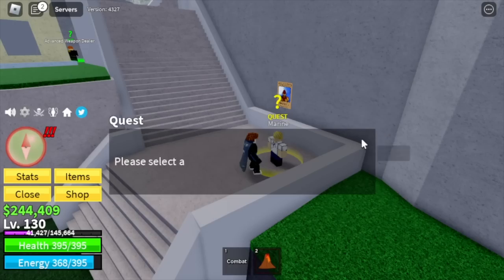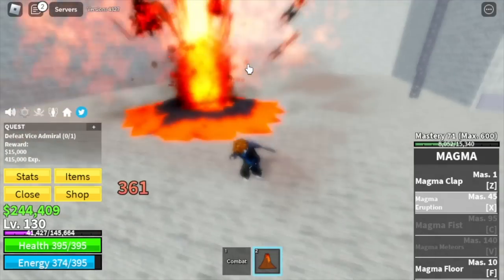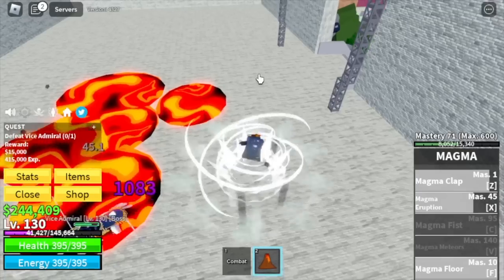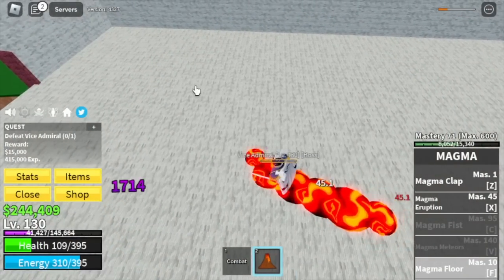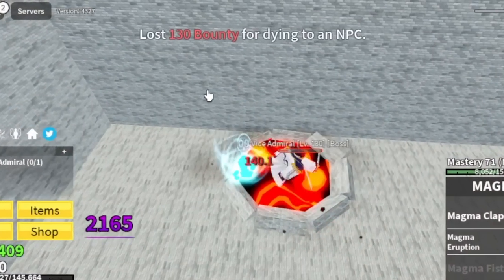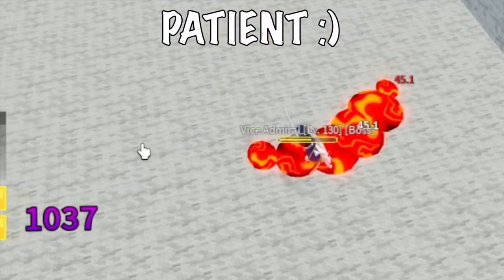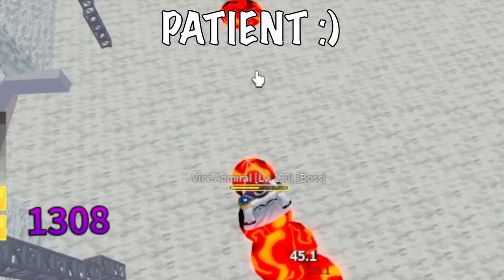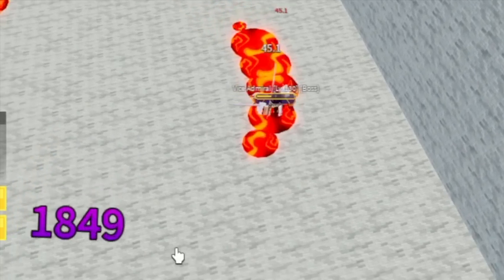Next island is the Marine Fortress, and the target is the Vice Admiral. By this time, we'll unlock Magma Eruption — I'll just show it to you — and also the Magma Club. But the challenge is to use Magma Floor only. So we're gonna die lots of times. I died twice or thrice for every kill. Just be patient, and once you get used to it, you will only die once.